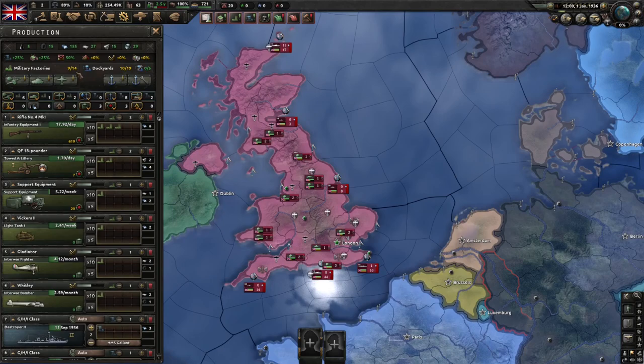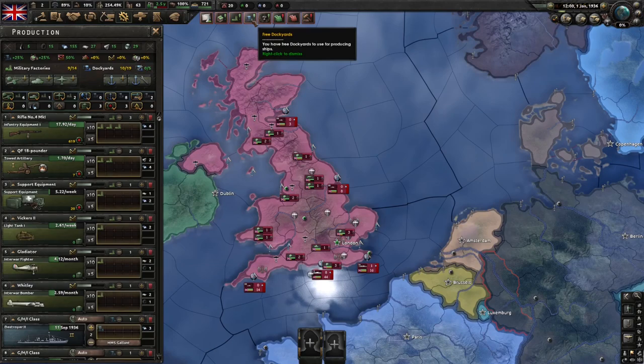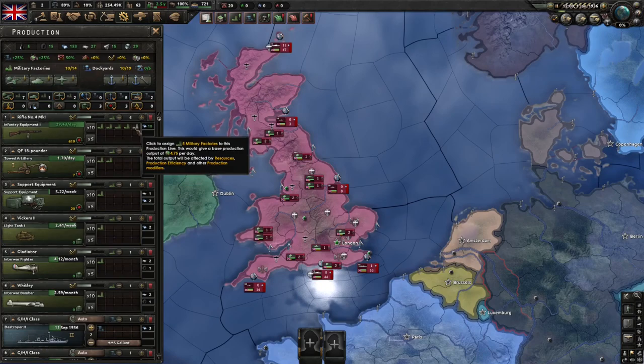You'll see up in your notifications section the green one showing you that you've got military factories that are unassigned, and the same for your dockyards. If you want to add more factories to a production line, you can simply click inside this box like so to add one factory each time, or you can press this plus button here as well.